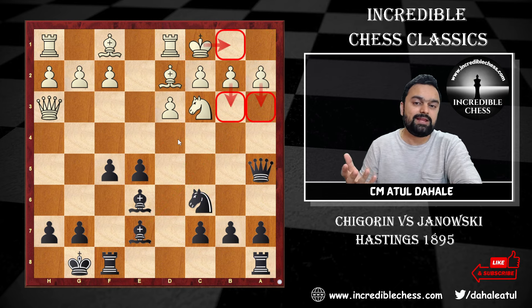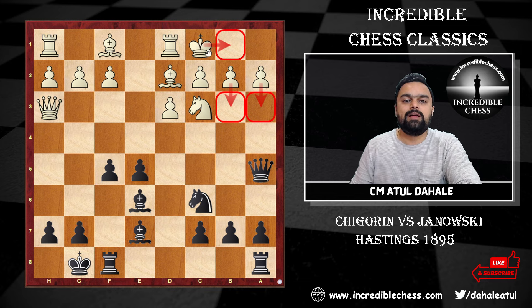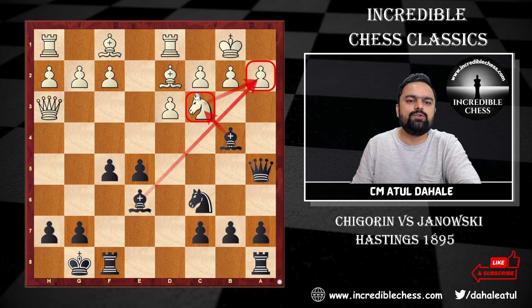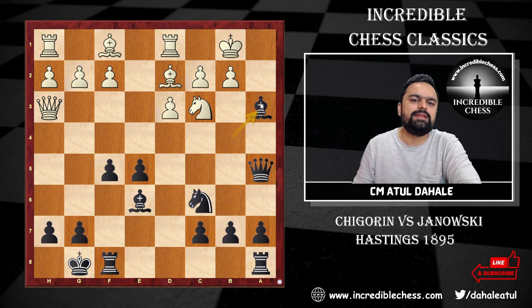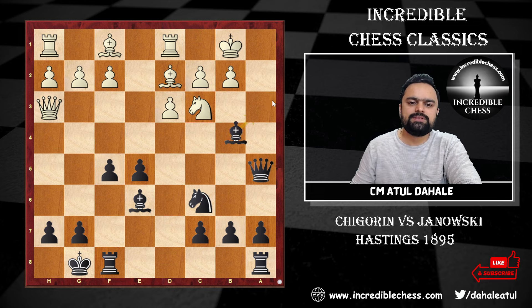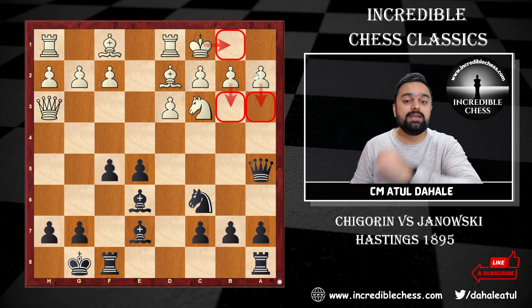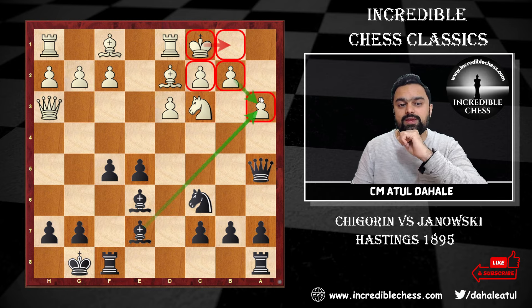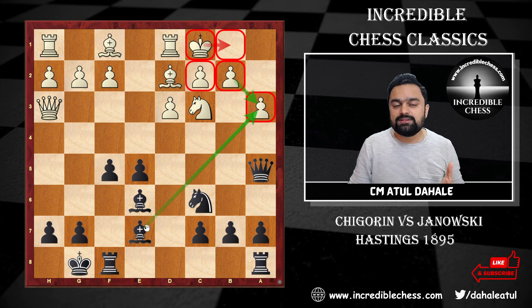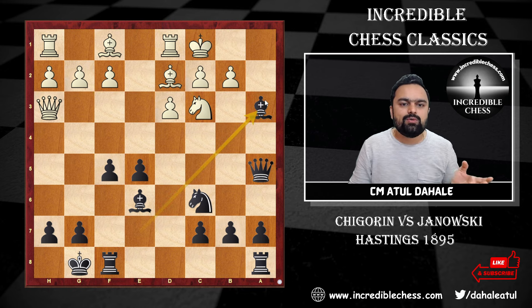King b1 was also a practical choice. After bishop b4, black threatens to capture on c3 and then take on a2. If white tries to save the a2 pawn, black captures on a3 and reaches a similar position. In the game, the pawn was pushed to a3 — a clear-cut target for black. Janowski accepted the invitation and captured on a3.